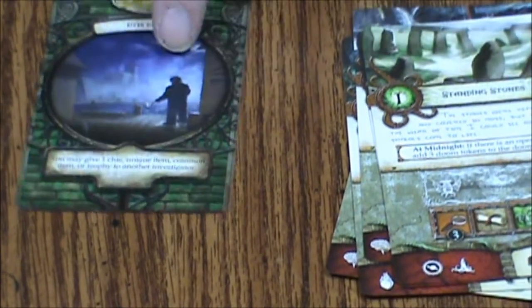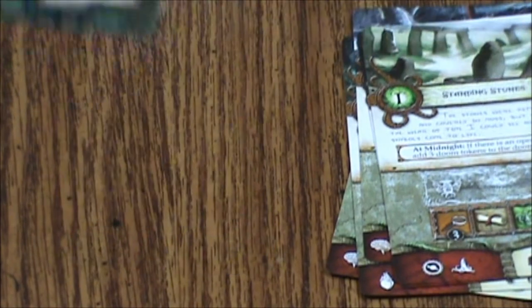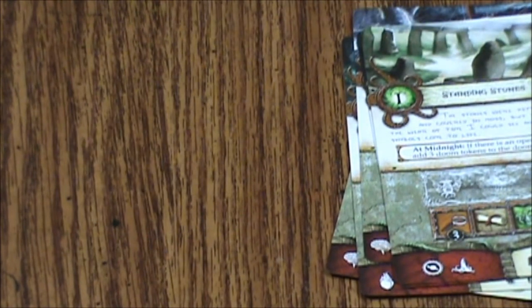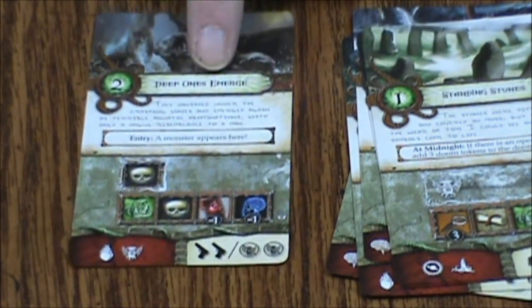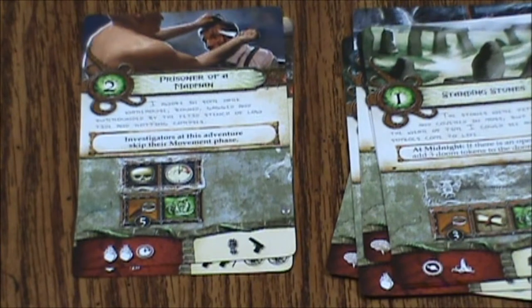Interestingly, there's no green here. There's just another yellow called River Docks — you may give one clue, unique item, common item, or trophy to another investigator. That's kind of cool. The first one is Deep Ones Emerge, Prisoner of a Madman, and lastly Death of the Docks.